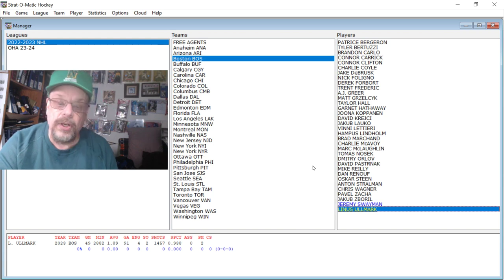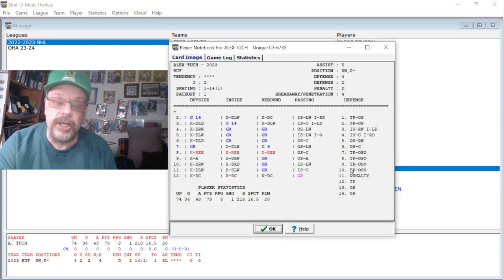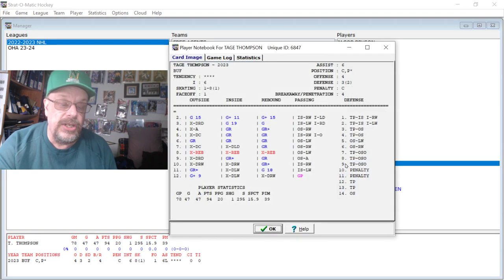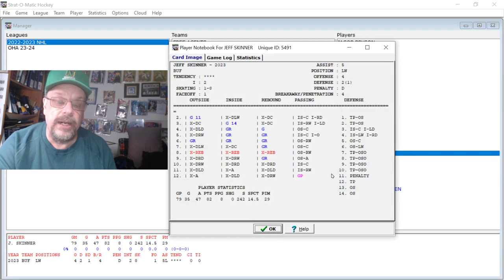The next team is Buffalo. This team had quite a few guys that were pretty good. You've got Alex Tuch — 36 goals and 43 assists. Then Tage Thompson: 47 goals and 47 assists, 94 points — really haven't seen numbers like this in a while. And then Jeff Skinner had 35 goals and 47 assists.